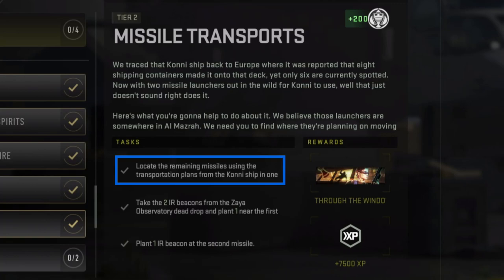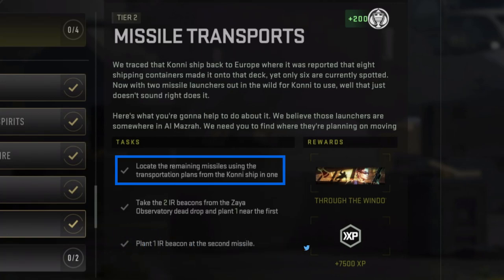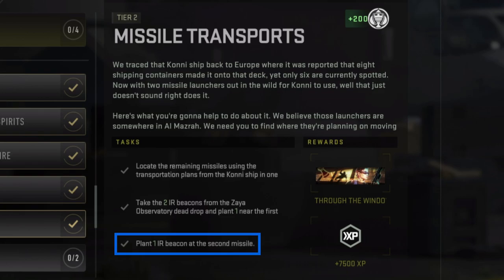To complete this mission, you have to locate the remaining missiles using the transportation plans from the Kony ship in one deployment, take the two IR Beacons from the Zaya Observatory Dead Drop and plant one near the first missile, then plant an IR Beacon at the second missile.